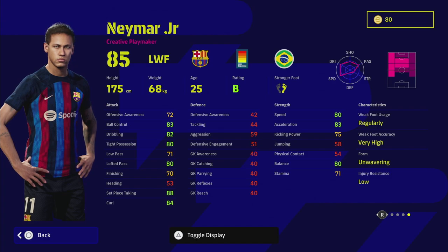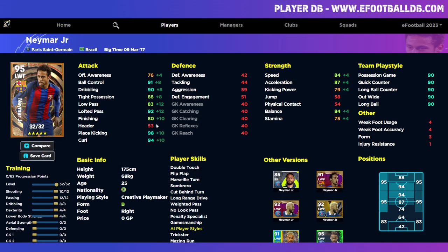He can also play AMF and SS. The first version we're looking at is the AMF/SS version of Neymar. This build is all about getting on the ball with really good dribbling and ball control, but also acceleration, balance, excellent low pass, and excellent finishing. We pop 10 into shooting and 12 into passing. He has the player skills double touch, flip flap, Marseille turn, weighted pass, no look pass, and long range drive. If you're playing this AMF version, I highly recommend one touch pass — it will be a game changer, especially in central areas.